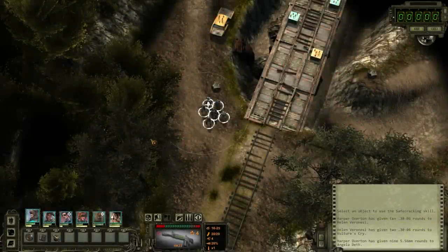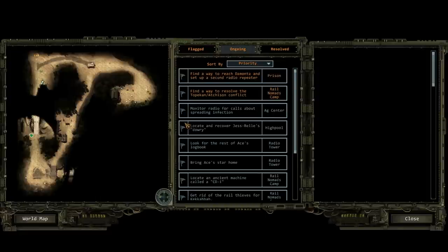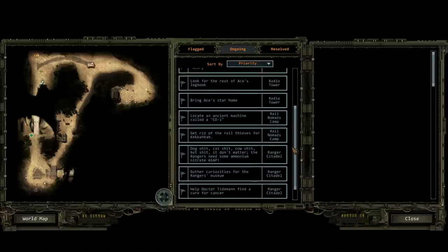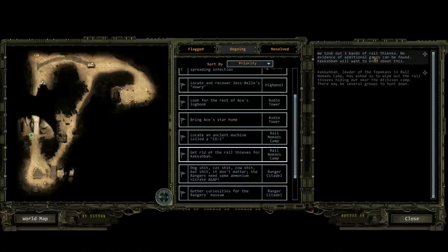Welcome back to Wasteland 2. We've just defeated what seems to be most of the Rail Thieves, although there might be more. In fact, I'm almost certain there are more because I still have a quest somewhere in here. The quest says: get rid of the Rail Thieves for Kekabah. We took out three bands of Rail Thieves - no evidence of additional gangs can be found. Kekabah will want to know about this. Oh, never mind - I guess we have defeated them all.